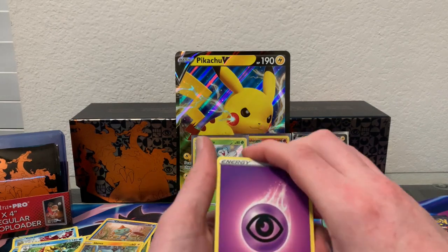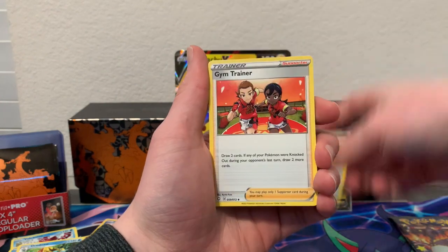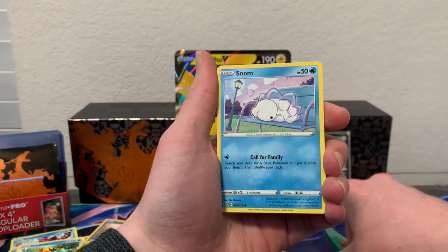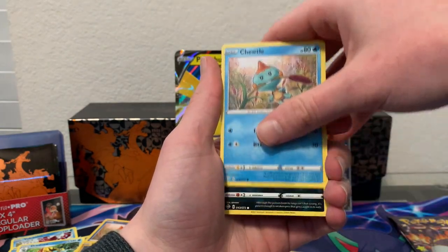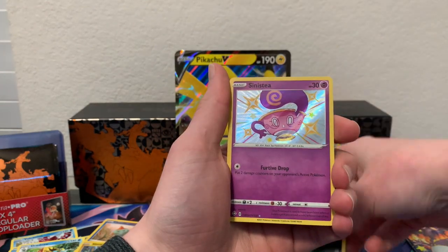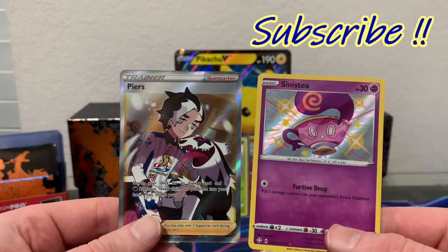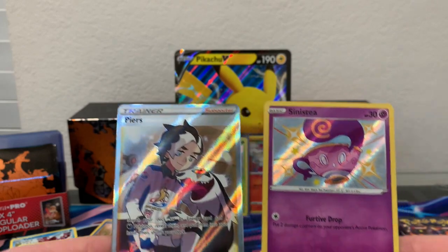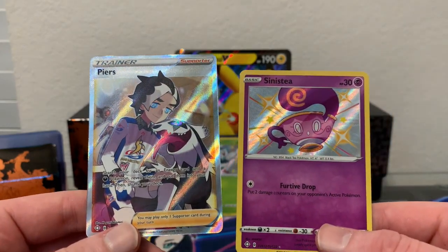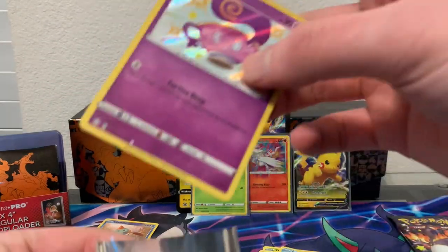I think I saw something shiny but I could be wrong. Rusted Sword, Gym Trainer, Fletchling, Snom, Applin, Cacnea, Choodle, Spinarak — and a full art Pierre's! Oh my gosh, this second Pikachu box is just hitting for days, like the first one never happened. Let's sleeve these up — that energy card looks amazing.